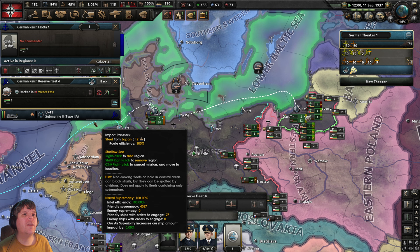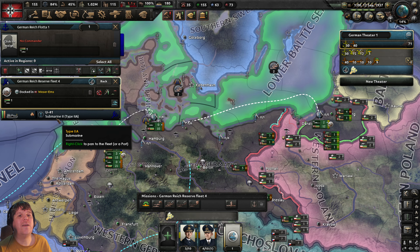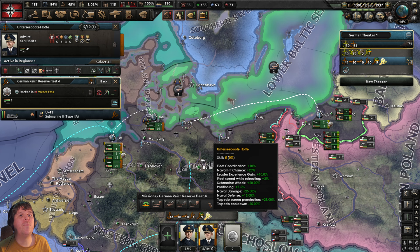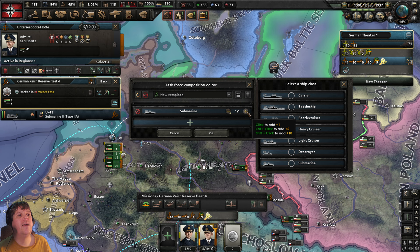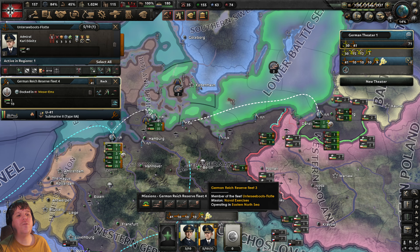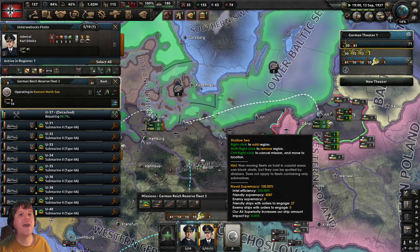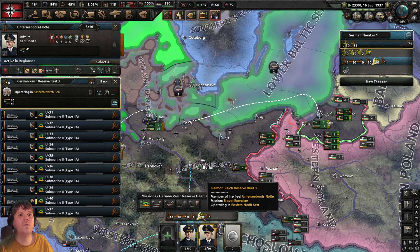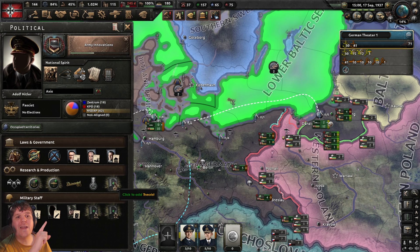A new submarine has rolled out, so we can create yet another flotilla. With that submarine selected, right-click the sub admiral — automatic reinforcements yes, automatic split-off yes. Come over to Task Force Composition, press Control and click to get ten subs. One of the existing training flotilla only has nine — that's because one got damaged. If we unpause, you can see it repairing. As soon as repairs complete, all 10 subs are back where they should be.